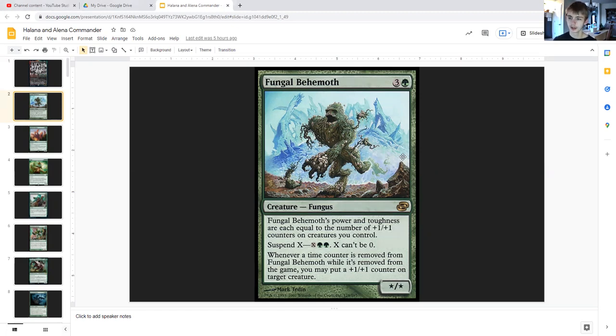Fungal Behemoth for three generic and a green is a fungus whose power and toughness are each equal to the number of plus-one/plus-one counters on creatures you control. Suspend X — X generic and double green, X can't be zero — so you exile this from your hand and put X time counters on it. At the beginning of your upkeep you remove a time counter, and when the last time counter is removed you may cast the card without paying its mana cost. Whenever a time counter is removed from Fungal Behemoth while it's removed from the game, you may put a plus-one counter on target creature. 'Removed from the game' back in the day was what stood in for exile.